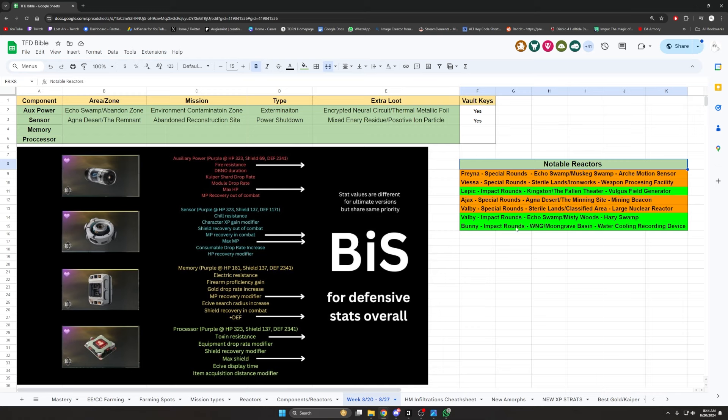Now let's look at some notable reactors for the week. We've jotted down what we think are the best reactors — especially the Lepic impact rounds one and the VSA special rounds, as the build I'm going for on VSA is going to use the Secret Garden, so special rounds will be really strong on her. There's also a Fraina special rounds one. Lepic needs impact rounds to get the most out of his one-shot KO bossing build. For Bunny, the best this week is impact rounds, and she has the Blue Beetle which synergizes with that. Volby has impact and special rounds and Ajax has special rounds for the Secret Garden.